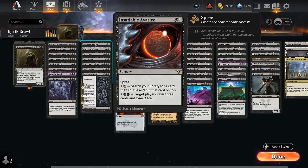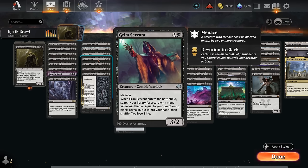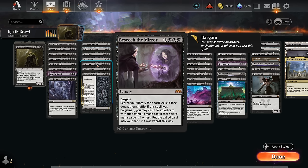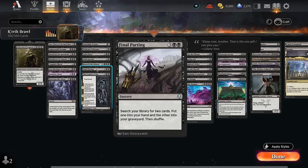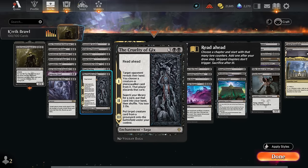For tutor effects: Insatiable Avarice can be spree'd in various ways — we can pay three mana to loot three, or search our library and put a card on top. Wishclaw Talisman lets us pay one mana, tap, and the opponent gains control of it, but we can search for any card. Grim Servant needs some devotion but can find any cheaper card. Besiege the Mirror will often require a sacrifice to enable Bargain so we can immediately cast the tutored card. Final Parting is especially nice for setting up reanimation synergies — put an expensive creature in the graveyard and find our one-mana reanimate effect. Cruelty of Gix can tutor starting from chapter two, or start from chapter one for more value, and can also reanimate a creature.